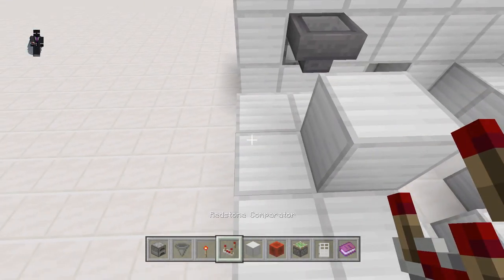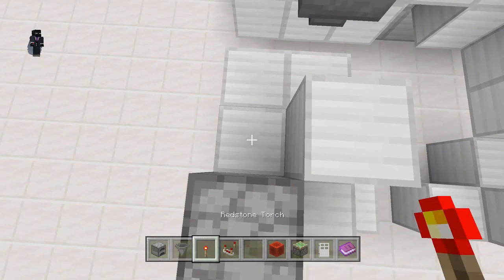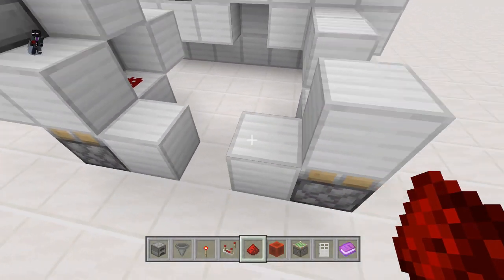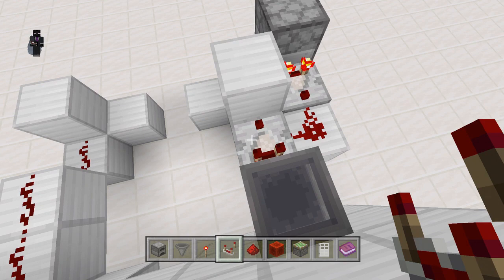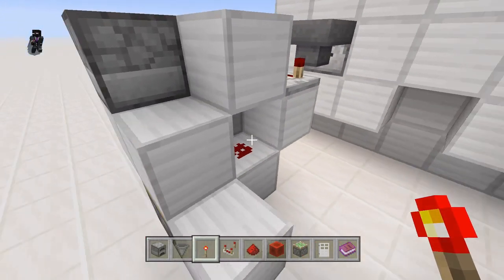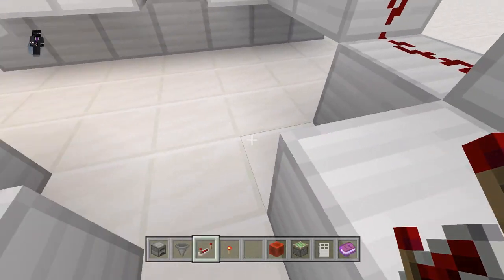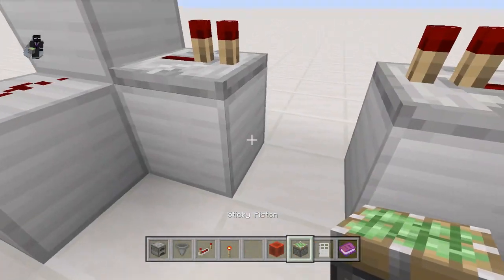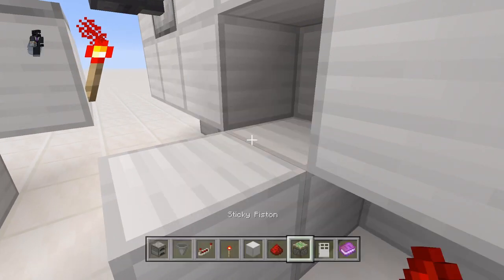Next, place down a furnace with a block of your choice inside — I'll use iron — with a comparator running out of it. Place some redstone dust in front of that, one underneath, and three running along. Then place a comparator running out of the hopper in subtract mode, and place a redstone torch underneath the hopper. Grab some repeaters and place one here and one here, then take a sticky piston, place it here, and put a redstone block on its face. Grab two blocks and place redstone on top of them.